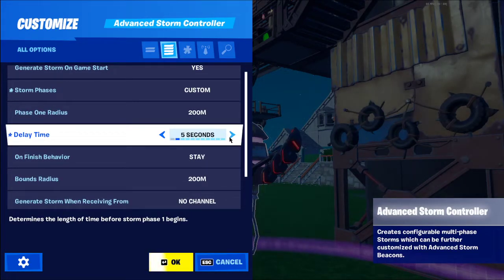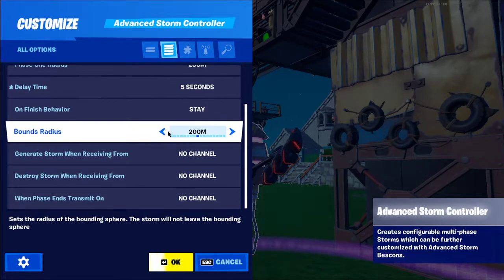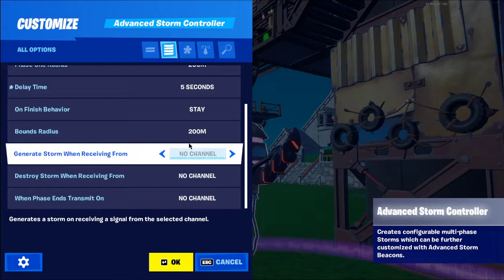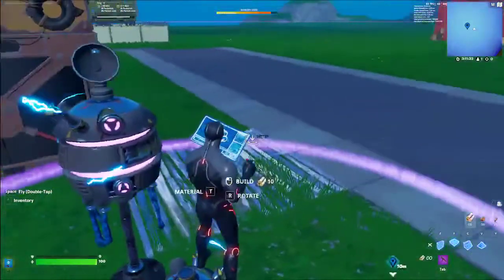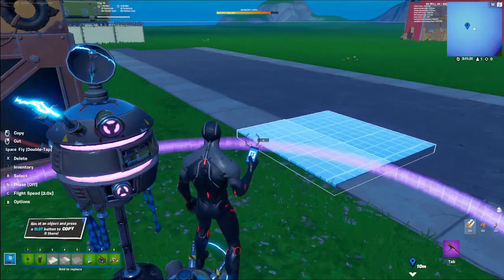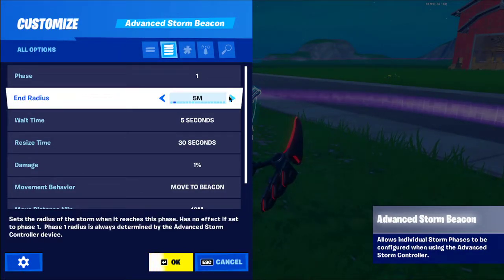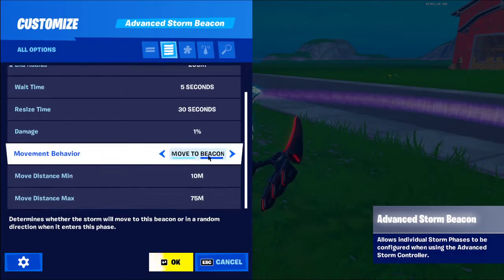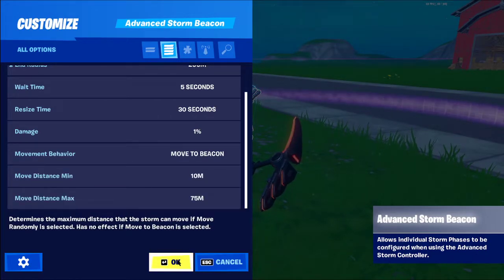Set the delay time to about 5 seconds. For bounds, set it to 200. On the storm beacon, keep Phase on 1 and match the size to 200 to match the controller. Now for storm movement you have two choices: move to beacon or move randomly.